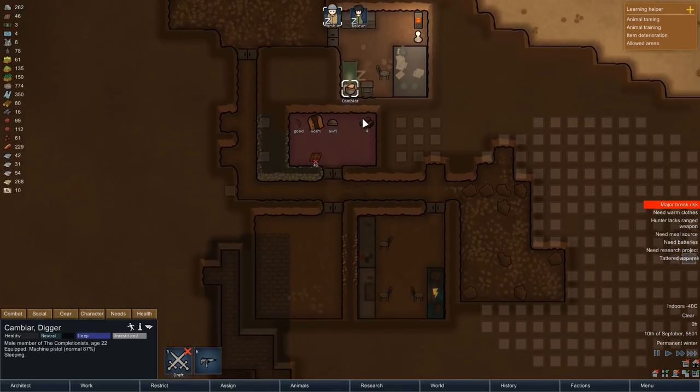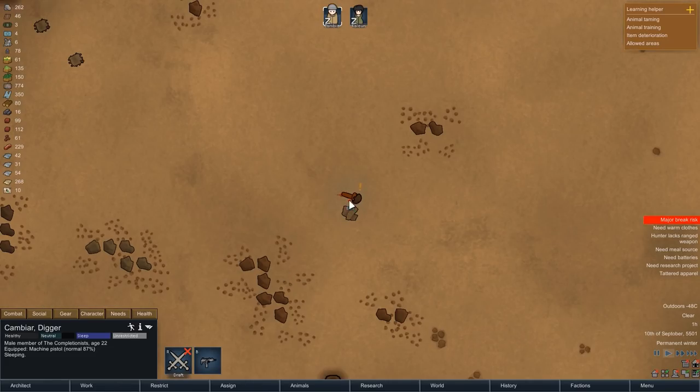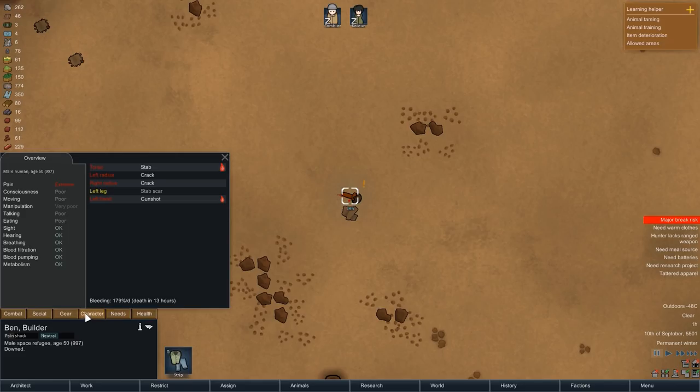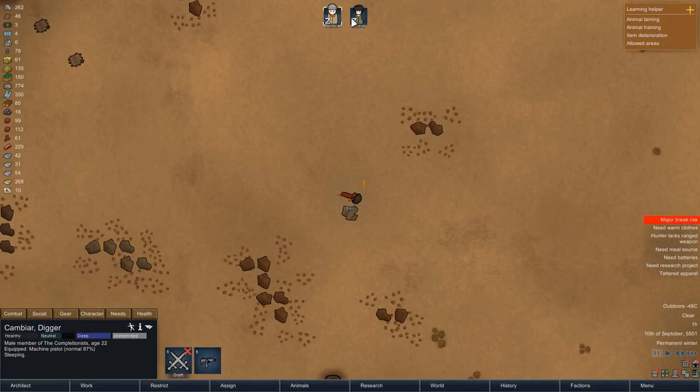At night, Kalian has recovered from her mental break and both her and Kambiar are fast asleep, and we have our first escape pod crash on the ice sheet. Ben here is pretty seriously hurt and will die in about 13 hours, and I don't think we're going to waste our medicine on him. So we'll let those 13 hours pass by and then add another corpse to the stockpile.